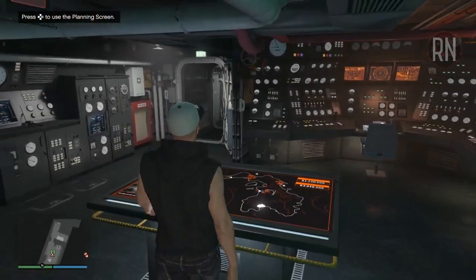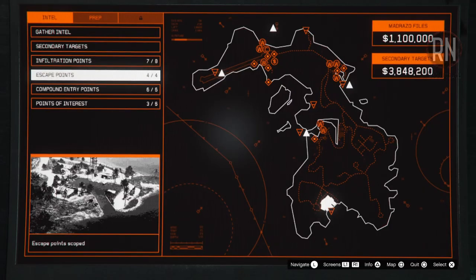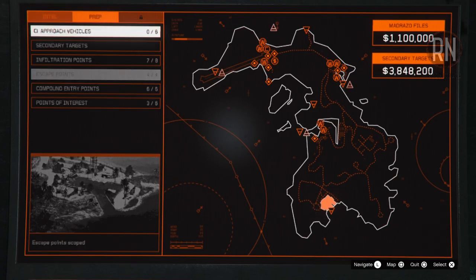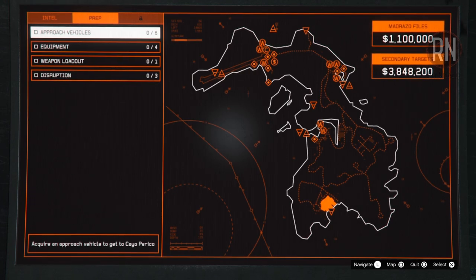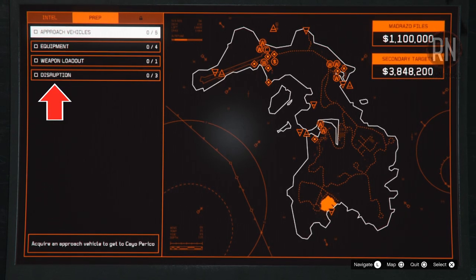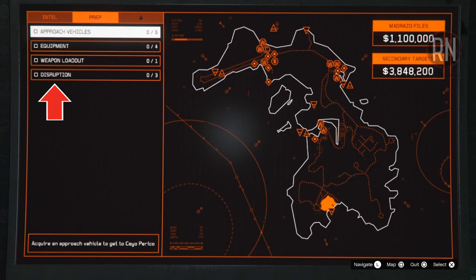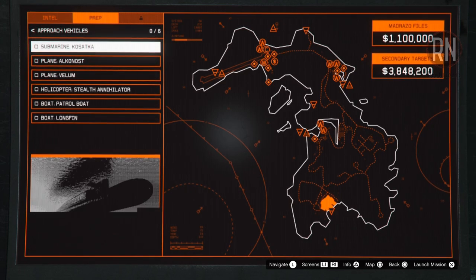Parking it around here is far enough to ensure it won't bug out, but also close enough to make the prep missions more efficient. When you're ready, come over to the planning board and we can get these setups started. The Gather Intel phase isn't technically a prep mission and I've covered it before — I'll include a link in the description. Moving on, the disruption missions will not be required at all. All of the best finale methods revolve around using stealth, and they won't help you in the slightest.